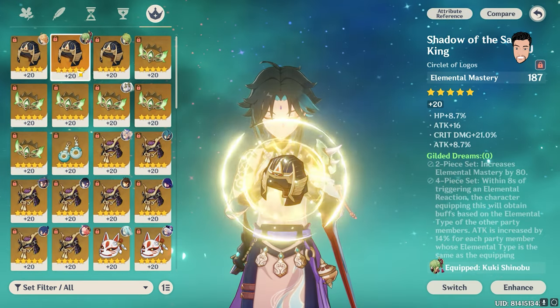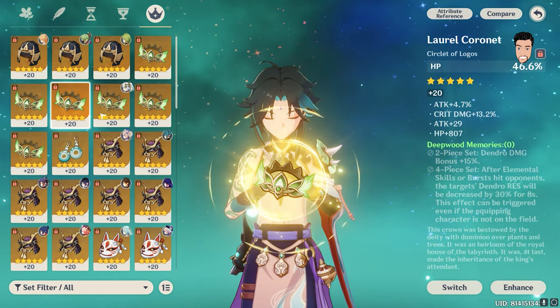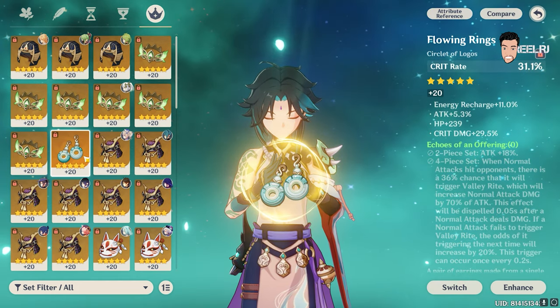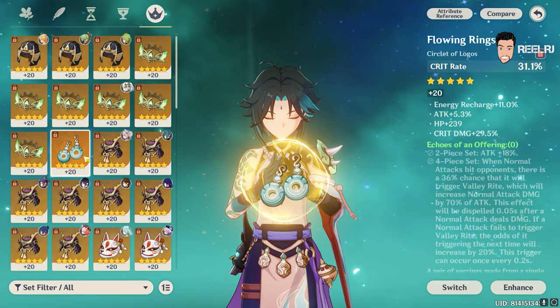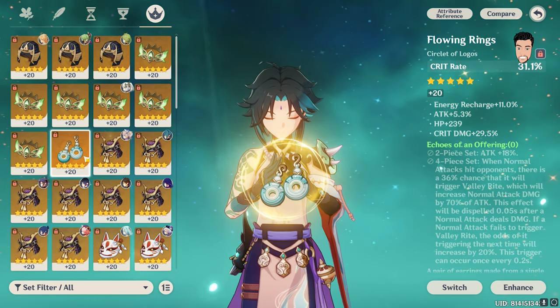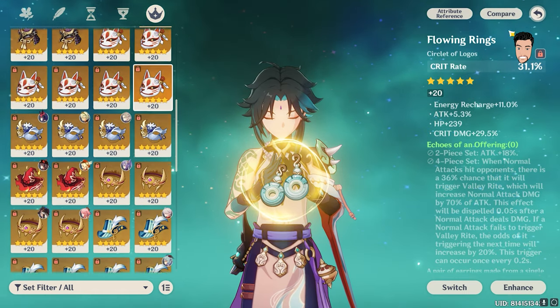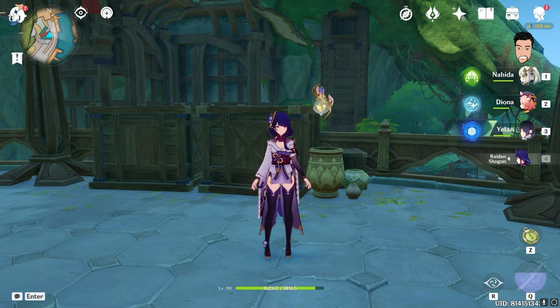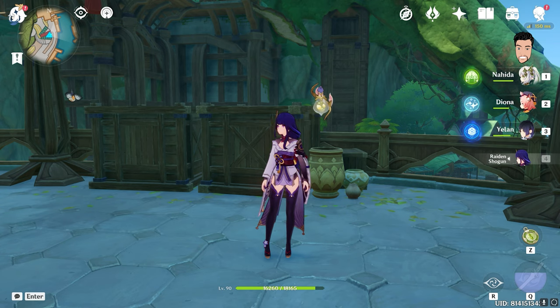Nothing special in the goblet and circlet section — only this artifact with 29% crit damage, 5% attack, and 11% energy recharge. That's all for the video, guys. I just want to show you my luck in terms of artifacts — but this is not luck, this is the hard work I've done in three years. I've been playing this game since launch. Thank you guys for watching, I hope you enjoyed this artifact showcase video. We'll meet in the next video — till then, bye bye, take care.